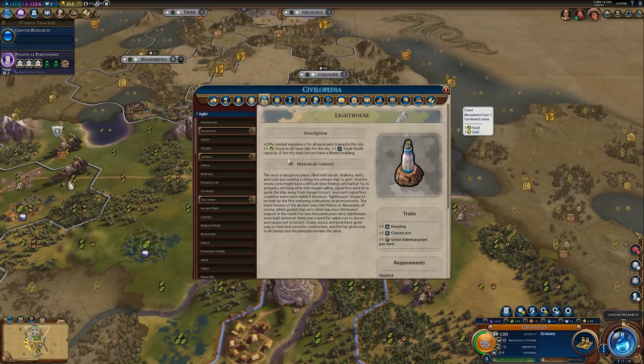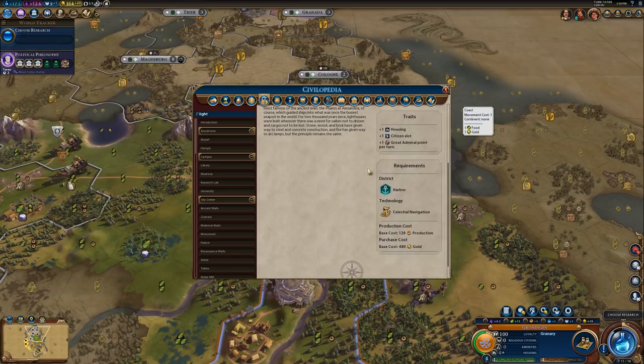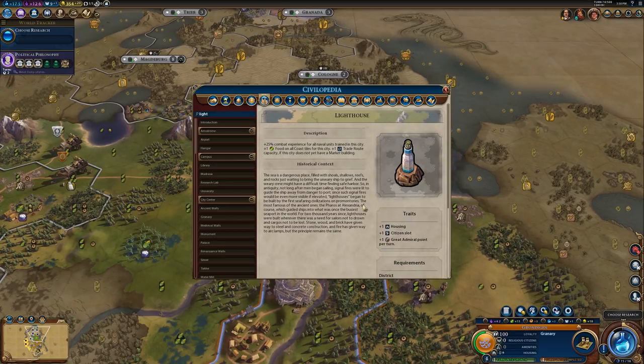Additionally, you get plus one trade route capacity if the city does not yet have a market, and that is just more reason to build the Lighthouse because trade routes are very strong in Civ and having a lot of trade routes is important. It will also provide plus one housing, plus one citizen slot, and plus one great admiral point per turn, and has a base cost of 120 production — or 480 gold if you want to buy it. Overall, if you're going to settle a city directly on the coast, definitely go ahead and build a Lighthouse.